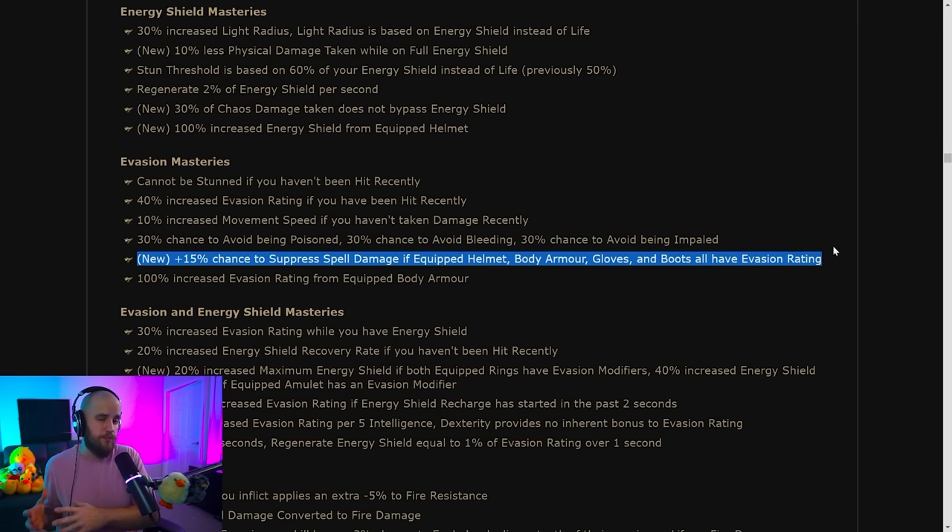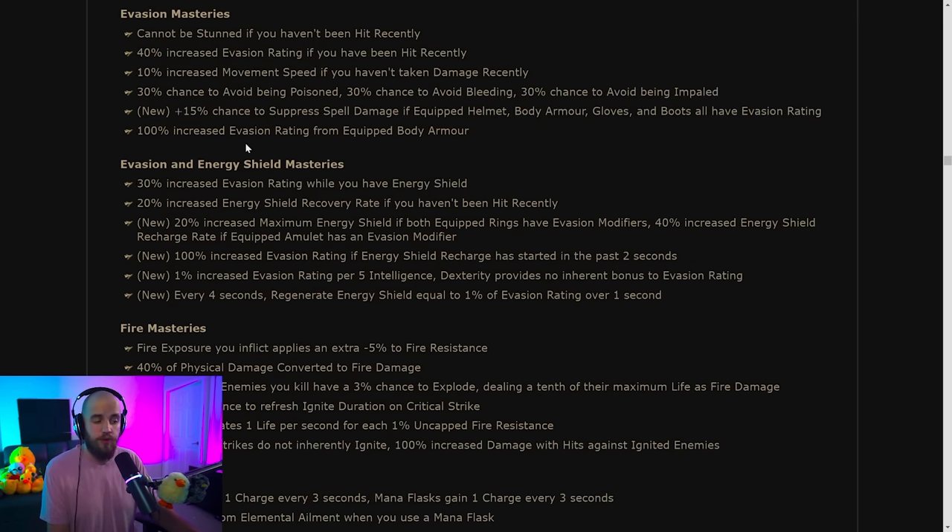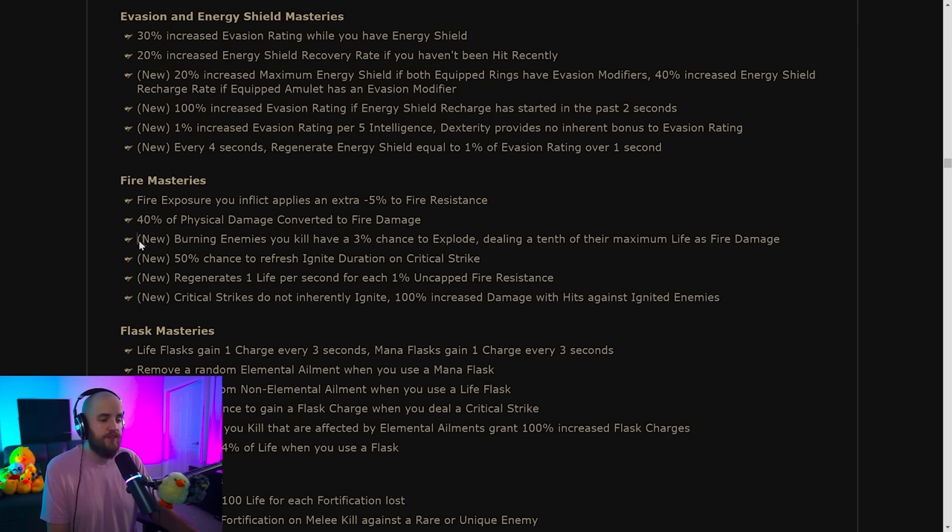The 15% chance to suppress spell damage based on different items having evasion rating was moved off the suppression mastery onto the evasion mastery. Under evasion and energy shield mastery, you now have the option to have intelligence scale your evasion rating instead of dexterity. You can also regenerate energy shield equal to 1% of your evasion rating over one second. Both are pretty interesting.